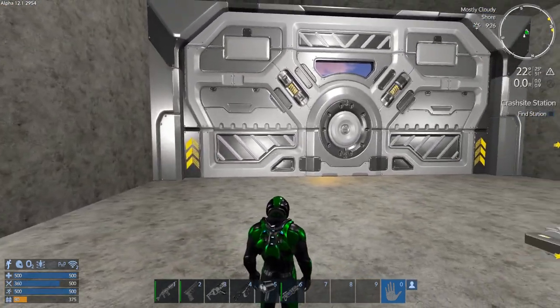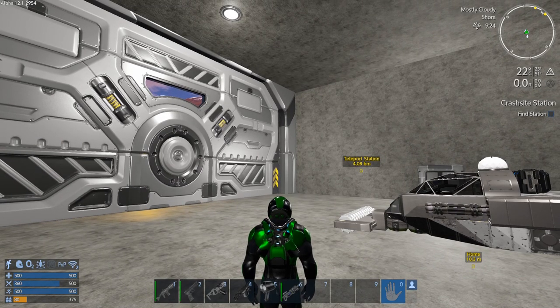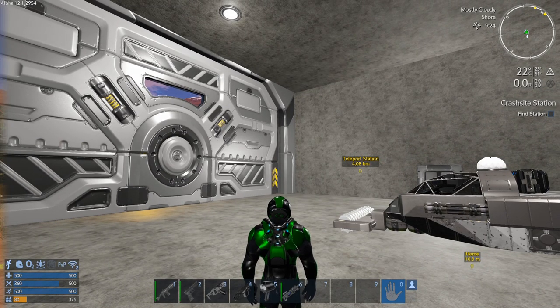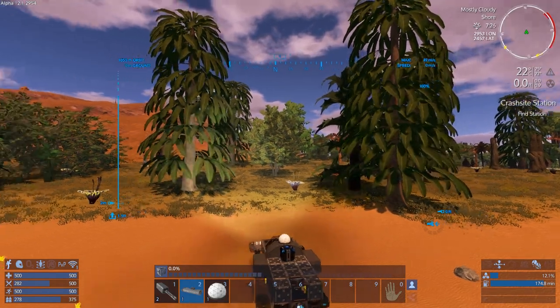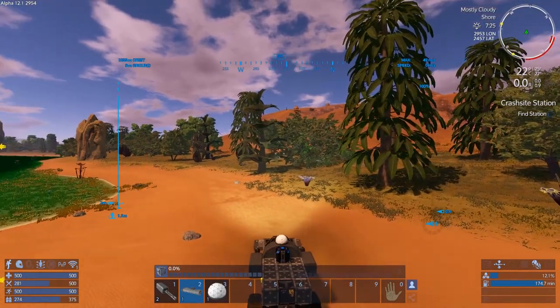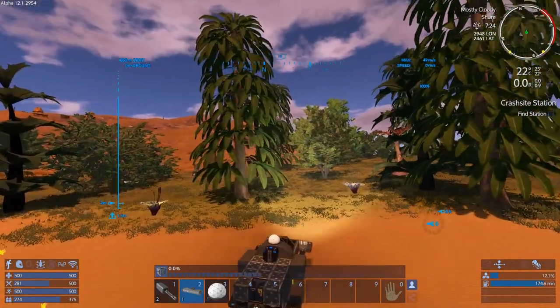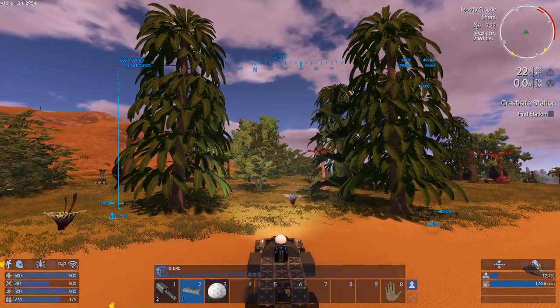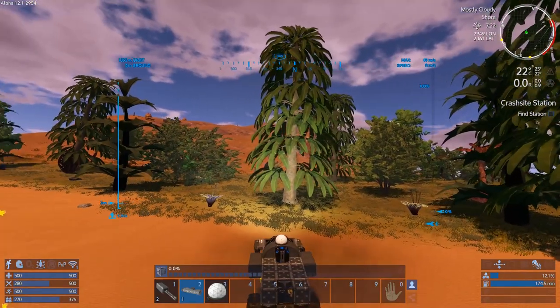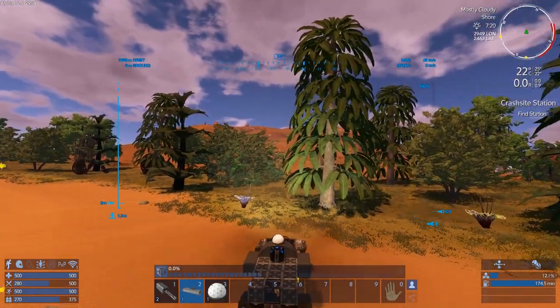We'll get that set up and then we'll go hunting for some sprouts. Okay, I ran out of wood, so I'm going to grab a bunch of these trees. But I also notice there are some harvestable plants that we need here too. The temperature is not too bad. Let's do a little bit of harvesting here.